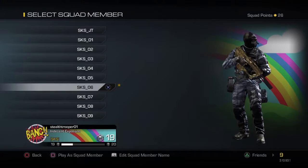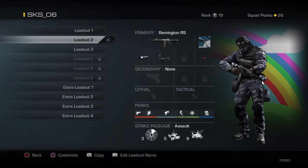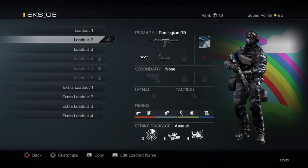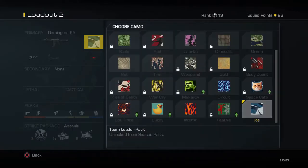Hello, it's JoranJJ01 here and today we have a Remington R5 best class setup for you guys. To start off we've got the Remington R5 — I've got the Ice Camo, which I got with the Season Pass, and I'm quite close to gold.